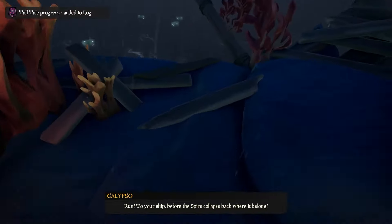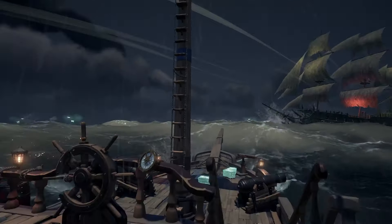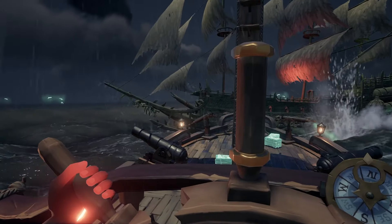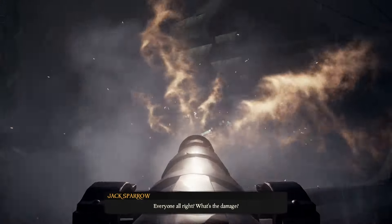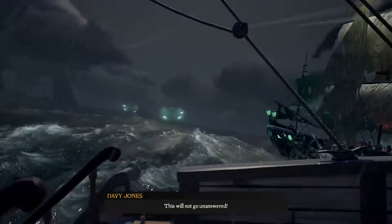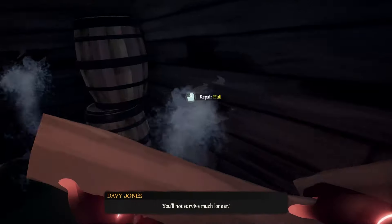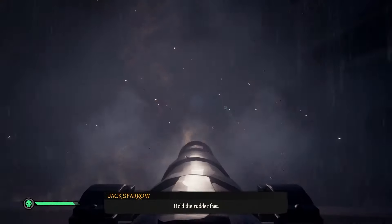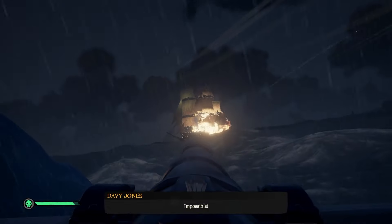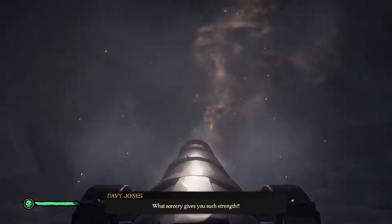When Calypso tells you to run to your ship, jump out this section to the wooden side — your ship is down below. Try not to land on the ship; just land in the water and get back on. Now you have a very tough ship fight against the Flying Dutchman and Davy Jones. Make sure you repair your ship often. Every now and again he will use a Kraken-like anchor effect that damages everything below deck. As a solo player, I recommend parking your ship near the Spire and angling your cannons toward Davy Jones rather than sailing too close, as that will trigger the Kraken effect and prevent you from getting shots off.